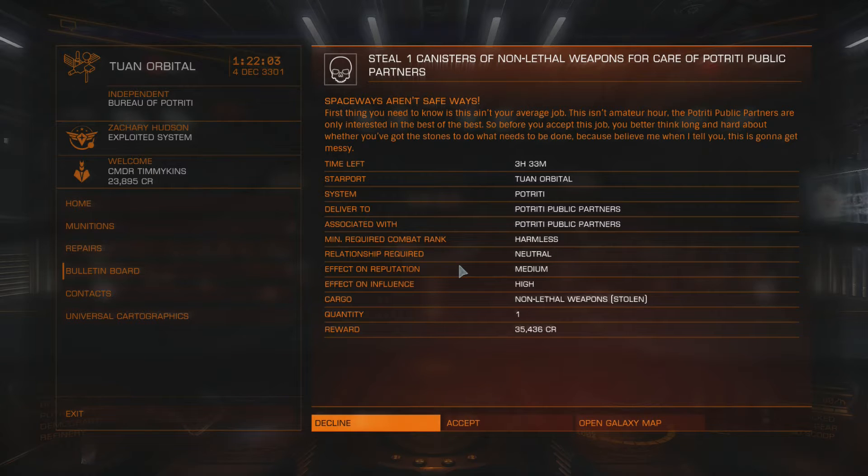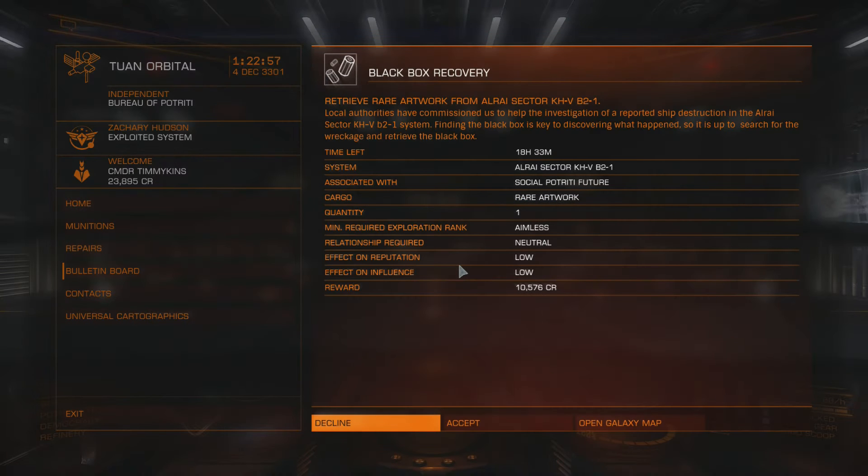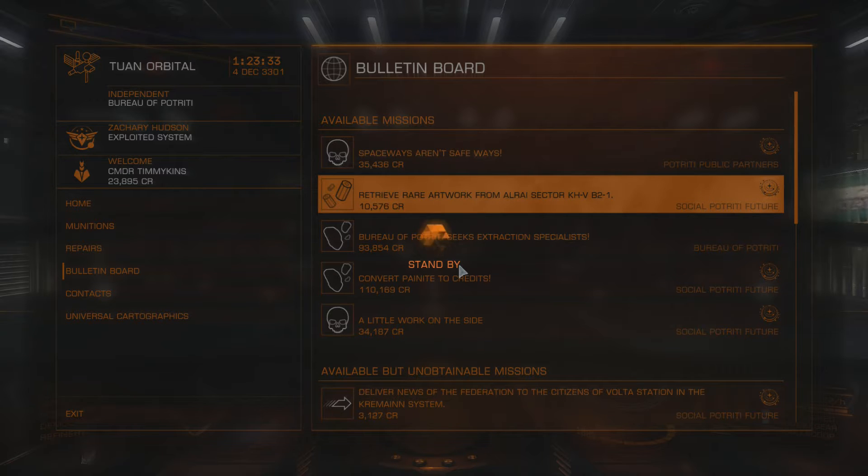Steal one canister of non-lethal weapons for care of Porti Republic. First thing you need to know is this ain't your average job — this is amateur hour. The Porti Republic partners are only interested in the best of the best. I'm going to decline that because I don't know what you're supposed to do. Alright, let's do a black box recovery. Retrieve rare artwork from Alarai Sector KHV-B21. Local authorities have commissioned us to help the investigation of a reported ship destruction in the Alarai Sector. Finding the black box is key to discovering what happened — it's up to you to search for the wreckage and retrieve the black box. Let's go ahead and accept that one, although I don't know what I'm getting myself into.